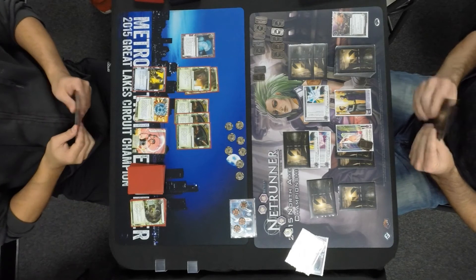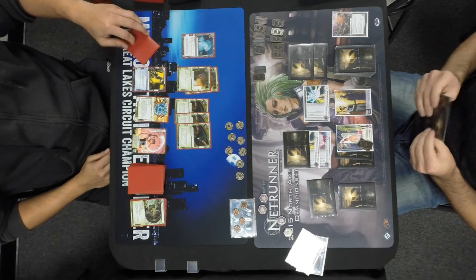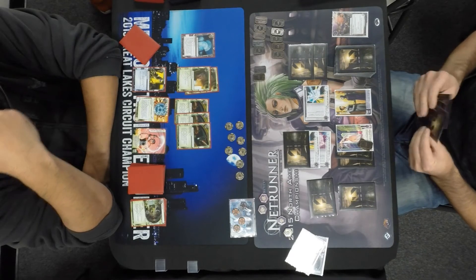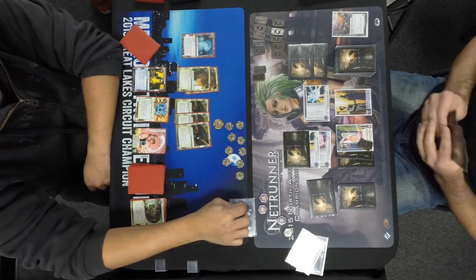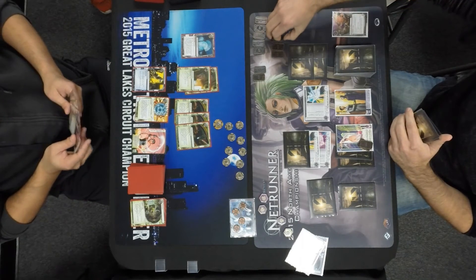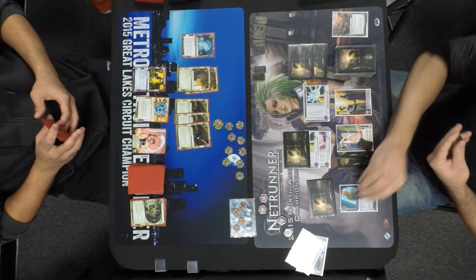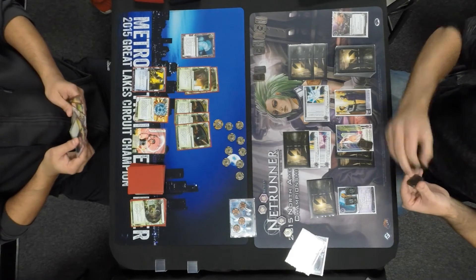John installed the Jackson and a piece of ice. I have a feeling that's probably a NEXT Bronze, maybe a NEXT Silver, just to make all his other NEXT ice better — that's one of the benefits to these NEXT decks. Raphael Opuses for a bunch of money, and John hard-rezzes the Eve Campaign. So it wasn't a Jackson — obviously I was wrong. John is opting to get his economy going even harder.